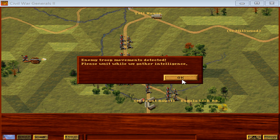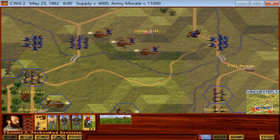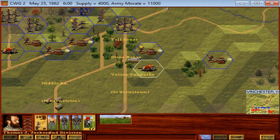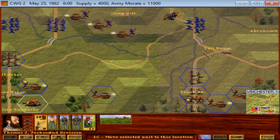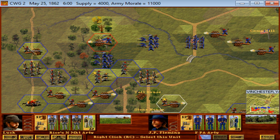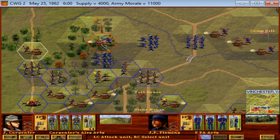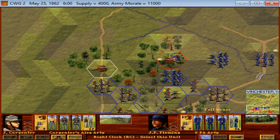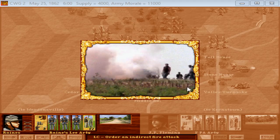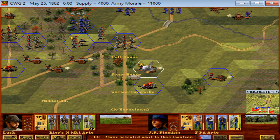Enemy troop movement detected, so it looks like the Union gets to move their troops first — and they mostly just dug in. The bulk of Union troops are in a pretty strong line to the south of Winchester. This is a very different deployment than the historical Battle of Winchester — the Union looks much more ready to fight. We also have more troops on the field than the game usually starts with, and our artillery is already deployed in various positions. The first thing we're going to do is concentrate our fire on each Federal battery one by one.